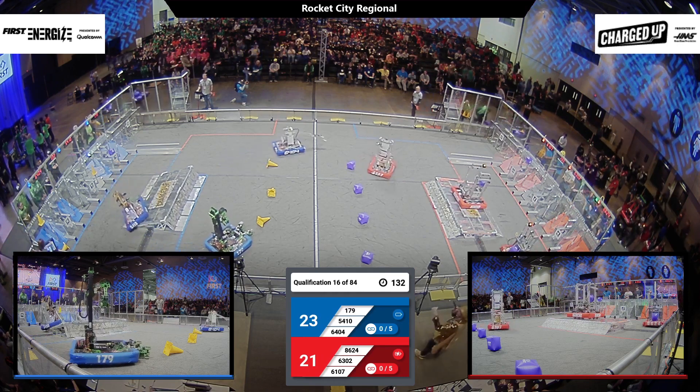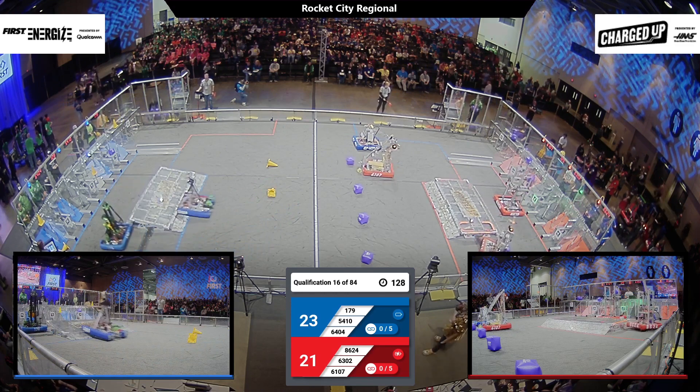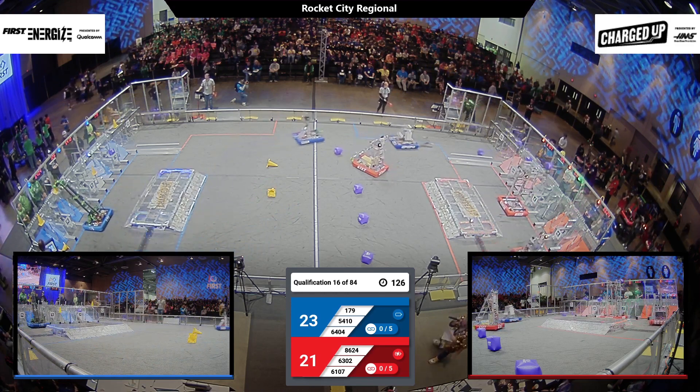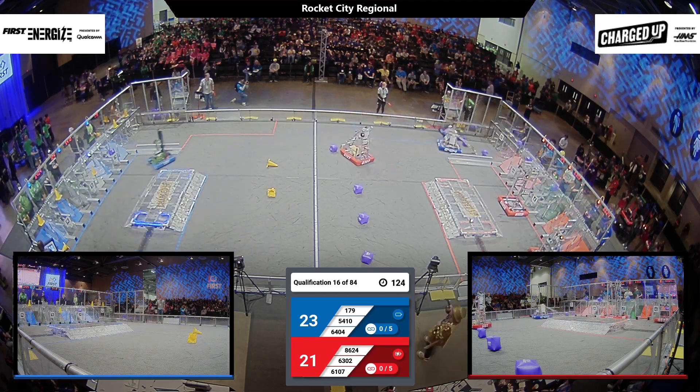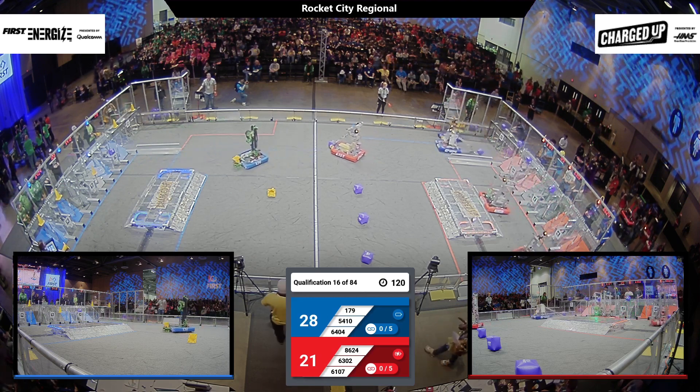For the blue alliance, Swamp Thing comes out from the traction, swinging, and it looks like they pick up that cone from the ground. They're going to move it up to a high cone — look at the speed and the efficiency of that bot, now moving across and back into the midfield and picking up another cone.